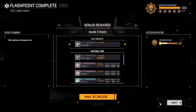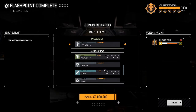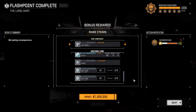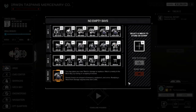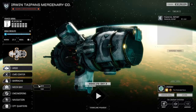A million C-bills — nothing to scoff at. Leg mod, heat bank triple plus — that's nice. Another AC/5 triple plus. Not bad. Oh my god — we got a Highlander 732b! Oh man, right in the last mission.